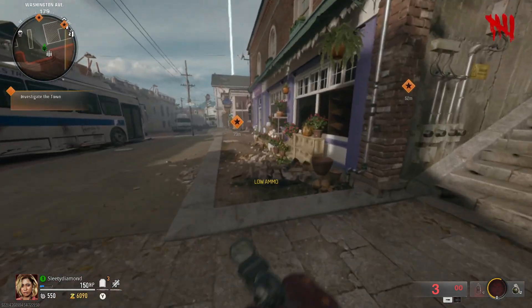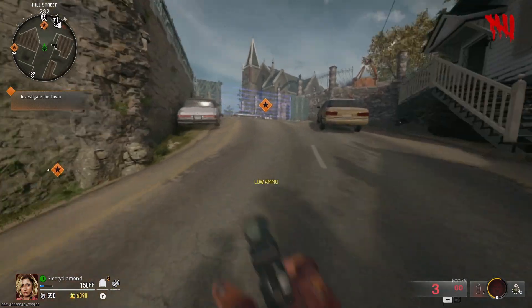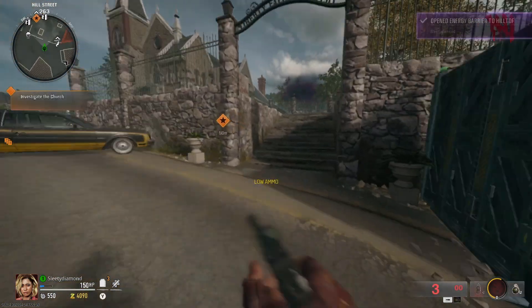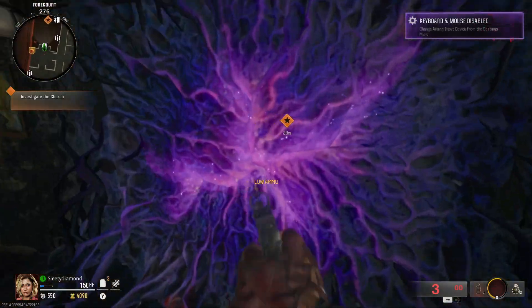You've got the bowling Easter egg, which is so cool, and the superhero one, which is awesome. Unfortunately, the map itself has a couple things wrong with it — it's lacking atmosphere. It just feels like a Warzone map where they threw zombies in, which is kind of lame.